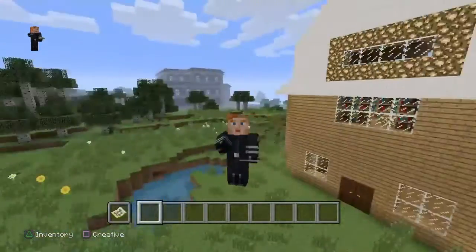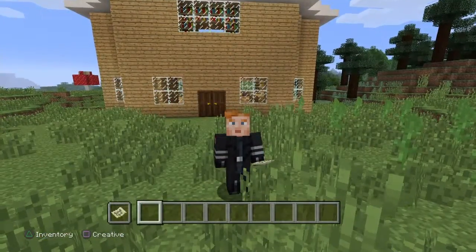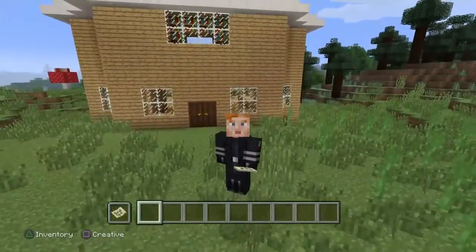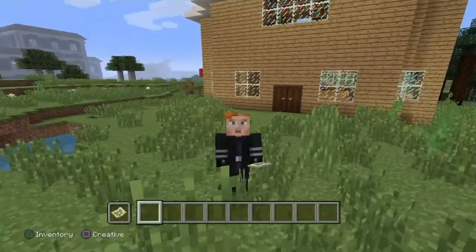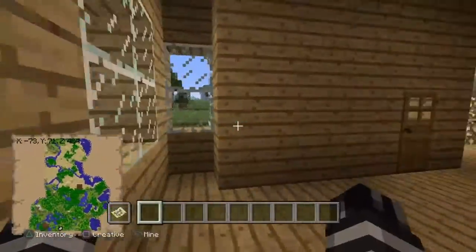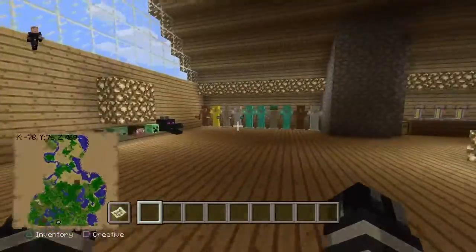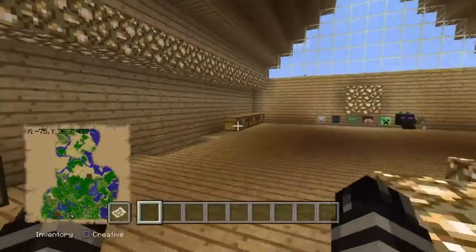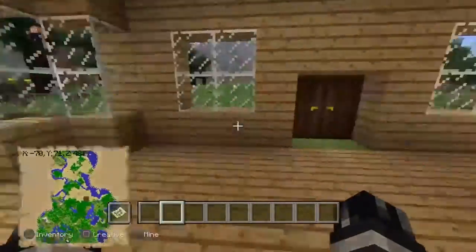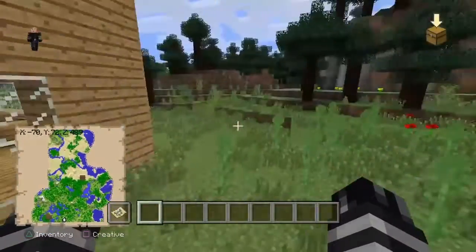Hey guys, welcome back to another video. Today is going to be episode 5 of the building of our secret base. We have finished our official house, which is so awesome. Last episode we finished our upstairs decoration — episode 4 decoration part 2 — and now we're making the actual good stuff: the secret lair base. It's going to be really secret because I know exactly where I'm going to put it.